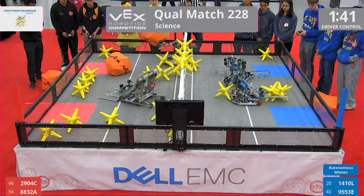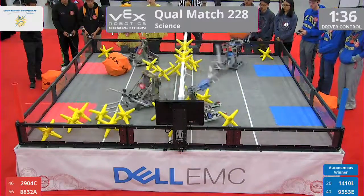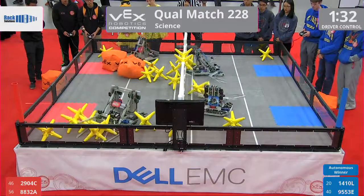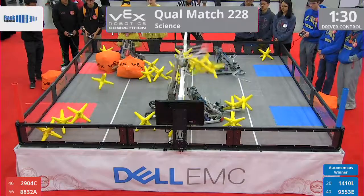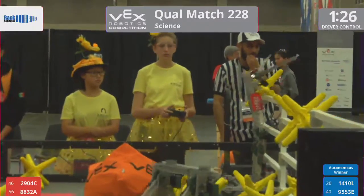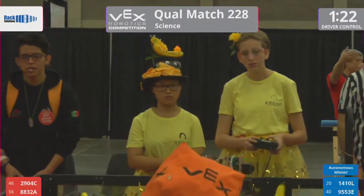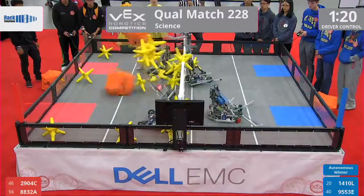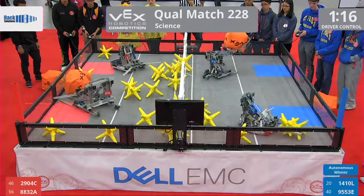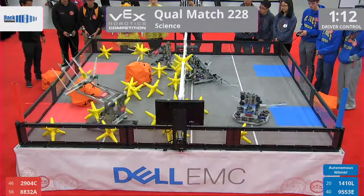All four robots moving at the start of the driver control period. Red Alliance robot 2904C, Lakebots — they sent a couple over all the way here from New Zealand. Blue Alliance robot sends a couple of stars over, and their partner does the same — 1410L, Utopic Unicorns. Another cube sent over.